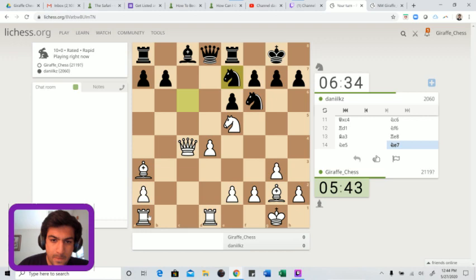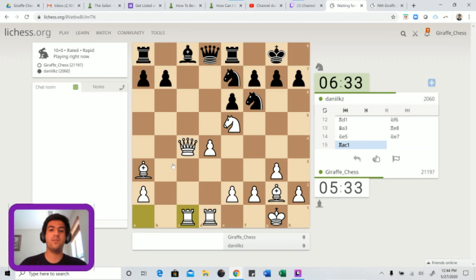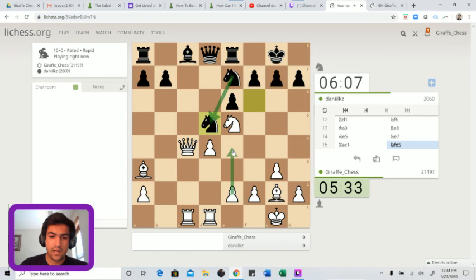Rook b1 is super tempting but rook c1 is also very strong. Just rook c1 - we want our rooks on b1 and c1 ideally. The rook on d1 is good for any potential d5 break. He goes for knight to d5, and now e4 is strong. The only downside of e4 is we cut off this bishop's diagonal, but in chess you often have to give something up to get something - in this case, we give up the bishop's scope for more center control.